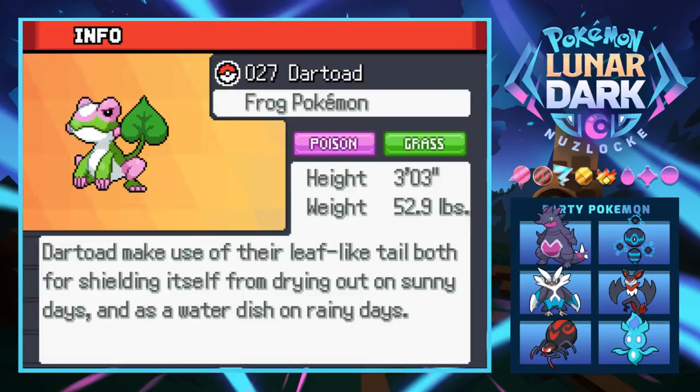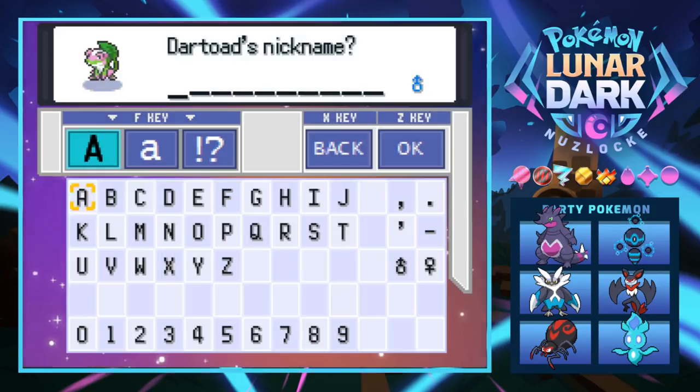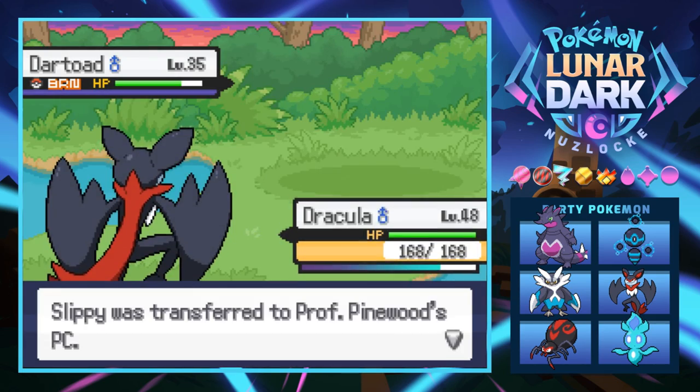Dartode uses its leaf-like tail both for shielding itself from drying out on sunny days and as a water dish on rainy days - pretty cool. We need to give it a nickname. We have so many new Pokémon lately, it's ridiculous. We're going to name it Slippy after Starfox - a classic choice.